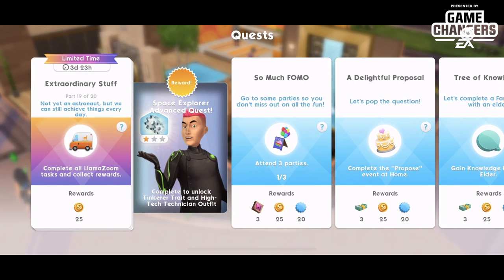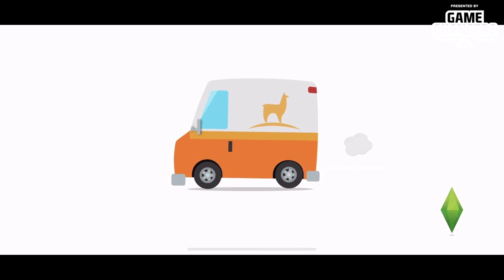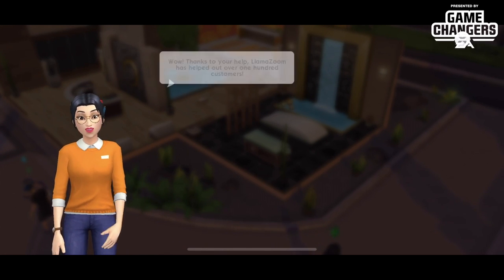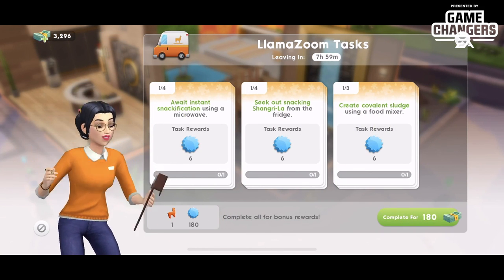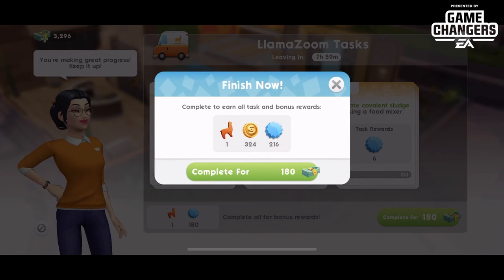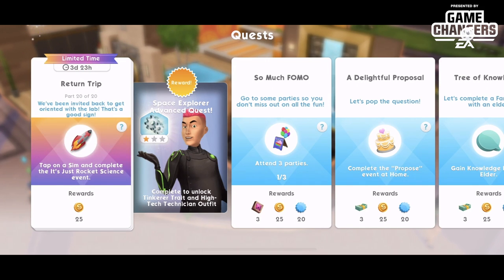Part nineteen is another Llama Zoom truck — that is six Llama Zoom trucks in this four-day quest. Please keep in mind that you will need to be able to do six trucks — that is going to be a real challenge to time out properly. We summon the truck back. This one is 180 sim cash. Hopefully that is the sixth and final Llama Zoom. That brings us to part twenty — we've been invited back to get oriented with the lab. Tap on a sim and complete the 'It's Just Rocket Science' event again.